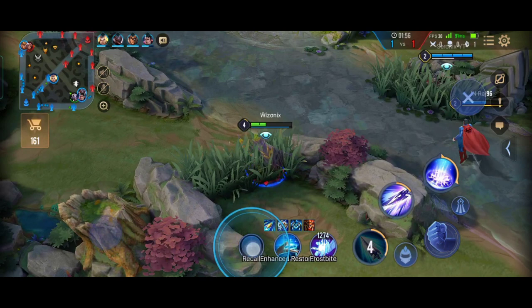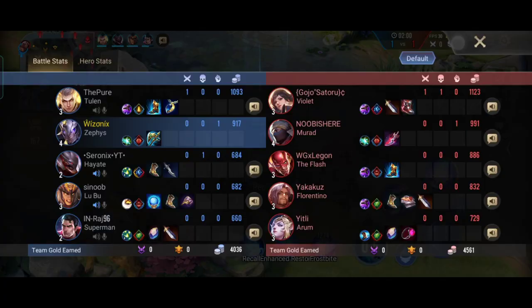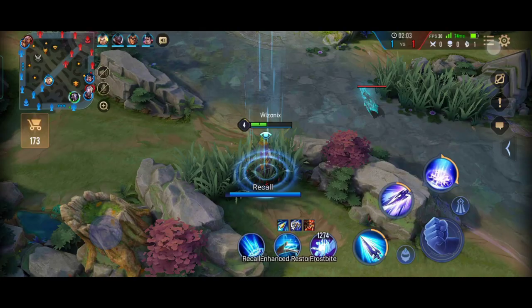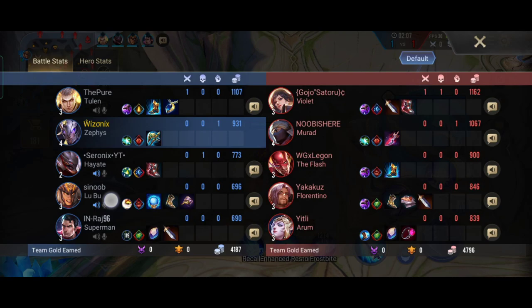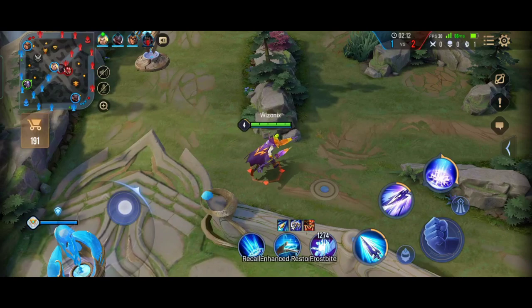Usually if you clear all the jungle creeps — two creeps and one buff on the left side, two creeps and one buff on the right side — you will automatically reach level 4. But since I missed two creeps because Aurum invaded, I had to share some EXP with my marksman in the bottom lane to get to level 4.